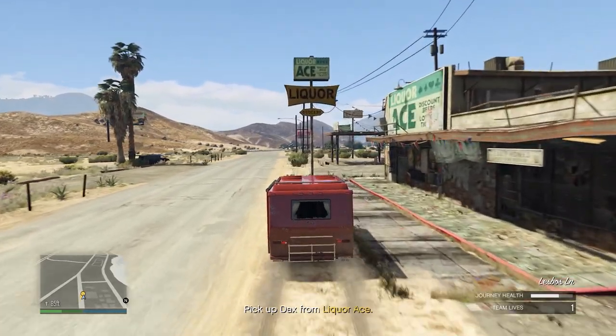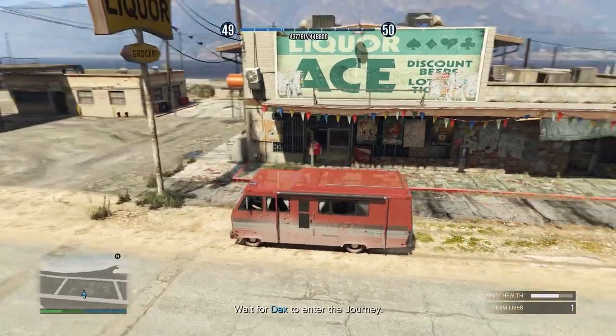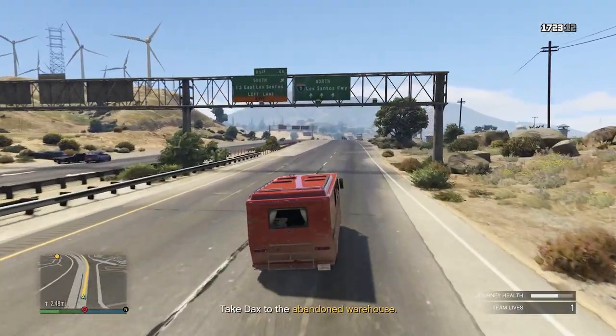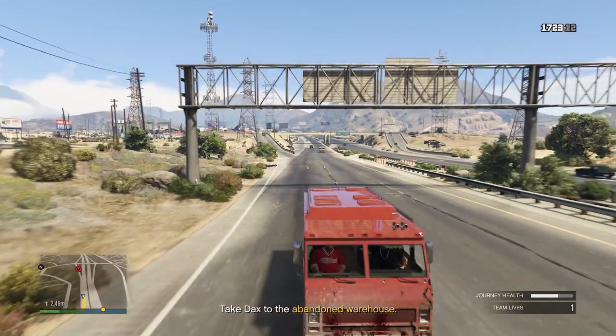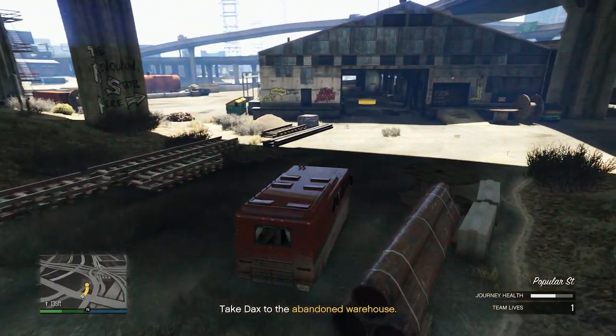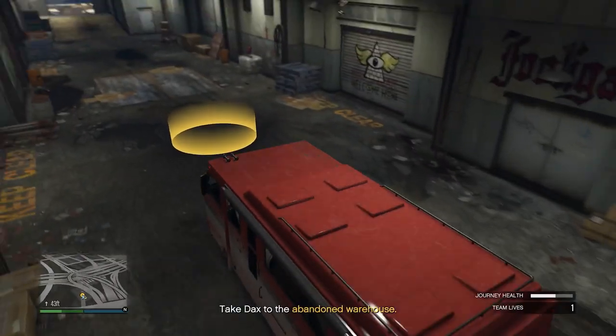You're not quite done there though. The second that you pick up Dax, he'll tell you to drive him down to an abandoned warehouse in Los Santos. This is just a case of going from point A to point B, making sure the RV doesn't take too much damage and that you don't die. Once this is finished, the mission is complete — a fairly easy one, but it does take about 15 to 20 minutes.